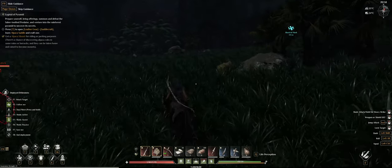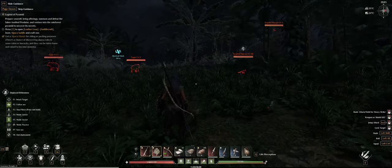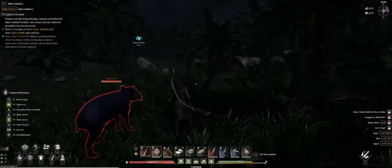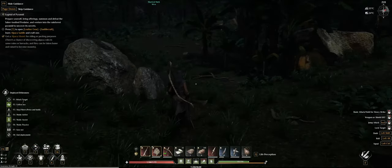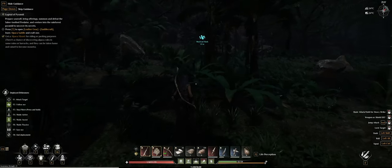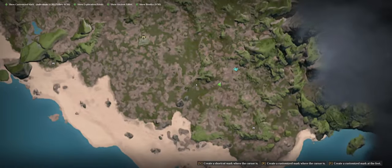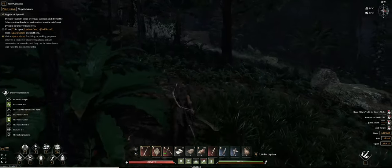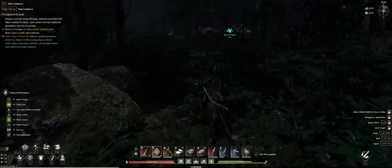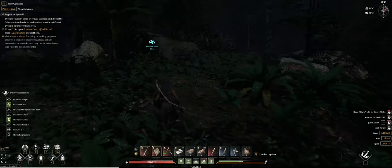The pathing on the NPCs, the tribesmen, is a bit strange sometimes. Nothing here - that's a tapir, I don't need tapirs. Once I'm closer to my base I should probably go check for a female capybara as well. Those two boys - they're not having fun alone. That looks like a big rock. Let's see if there are any campfires.